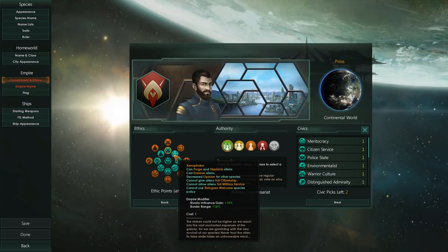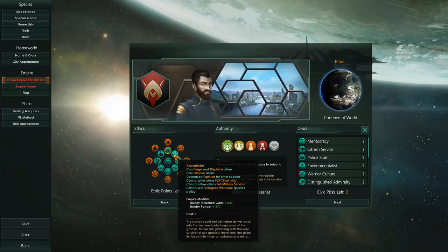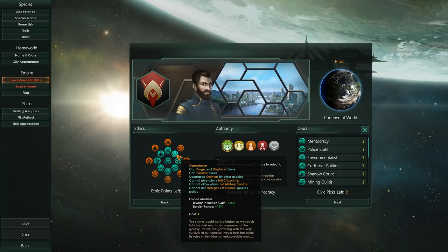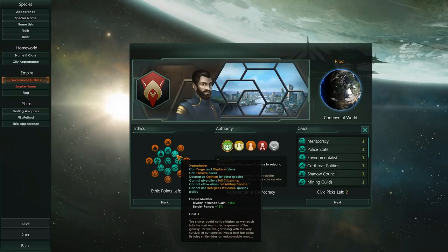We've got Xenophobic, which is for species that do not like other species — they don't want to be in touch with other species. They get more rivalry and influence gain, and more border range, which is quite useful. Because if they don't like other species, they will like to displace them a lot easier.